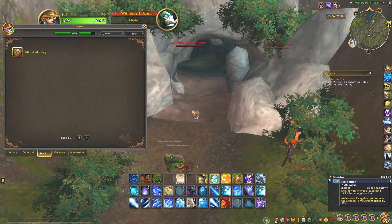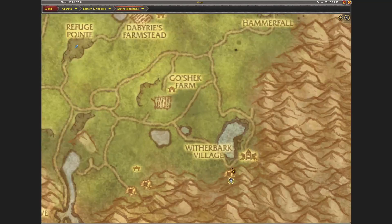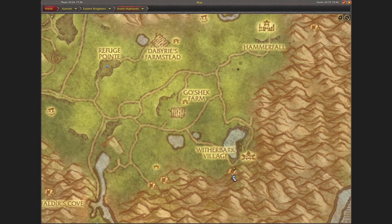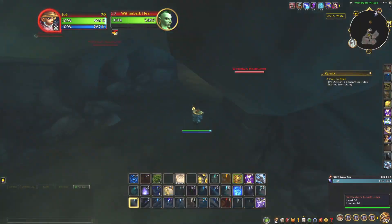Hi and welcome! Today I'm going to show you where you can get the Witherbark Gong. It's from the Arathia Highlands Warfront from BFA. I'm currently located right here at the Witherbark village, just next to the cave entrance. What you do is just go inside, and inside here you will find the rare.